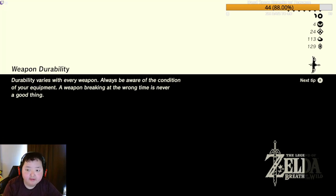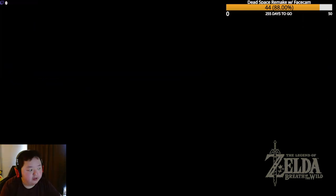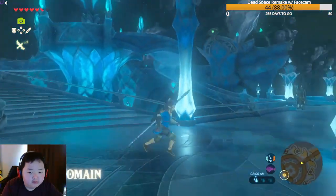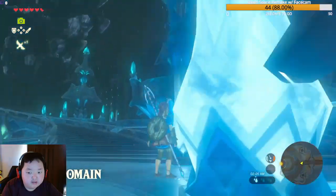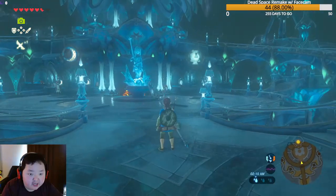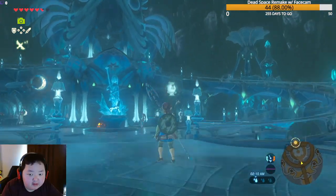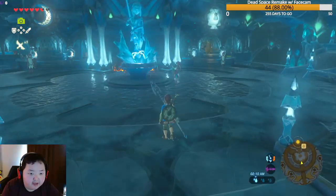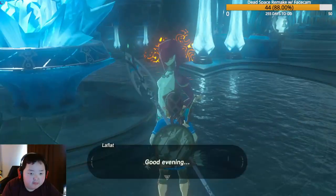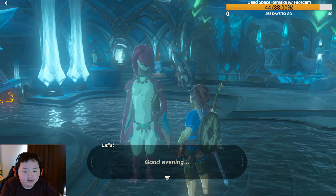Welcome back! It's more Legend of Zelda: Breath of the Wild 100%. We made it here to Zora's Domain. We got some Korok seeds and we found out there's something going on with Divine Beast Vah Ruta, which is making everything wet. It's also night, so we need to head up to see King Dorfan, but I want to check out the shrine here real quick.